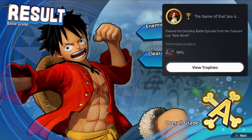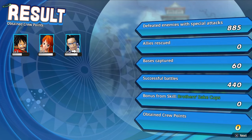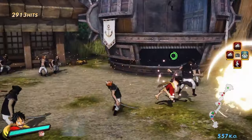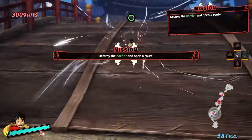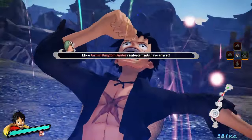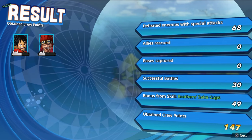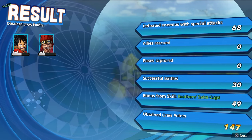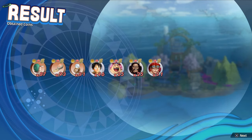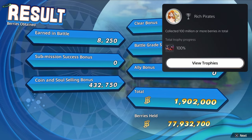I then forgot to record the next trophy, which was for getting 20 characters' crew level to max level — the trophy 'Family.' For the final trophy needed for the Platinum, it was to gain 100 million Berries, the in-game currency. You don't have to have all 100 million at once, just earn that much throughout. At this point I had about 300,000, so for roughly four hours I ran the exact same level until I eventually got up to that magic number and got the trophy 'Rich Pirates.' And then of course, that beautiful Platinum trophy — whoop whoop!